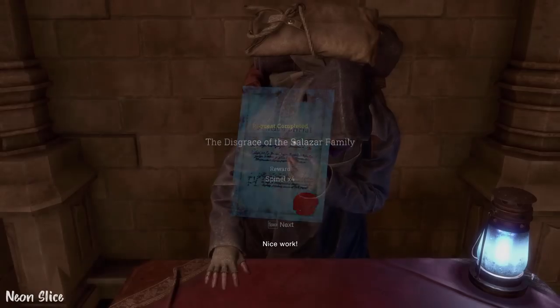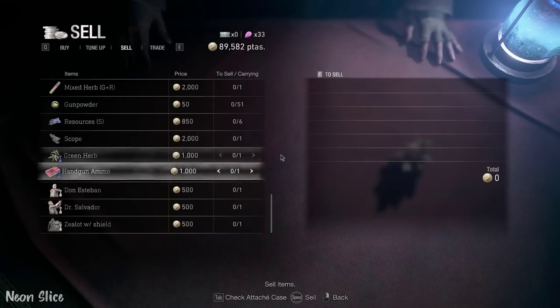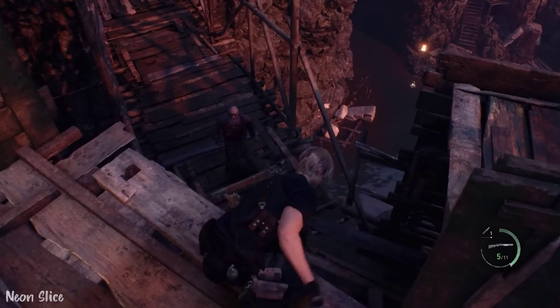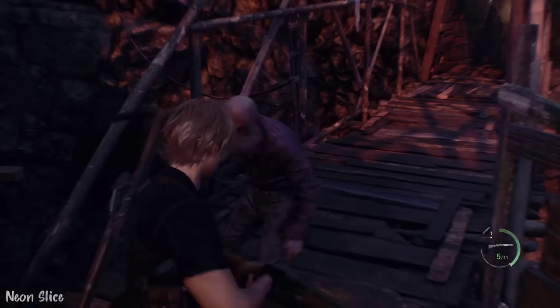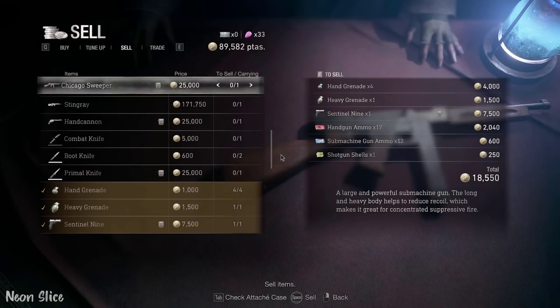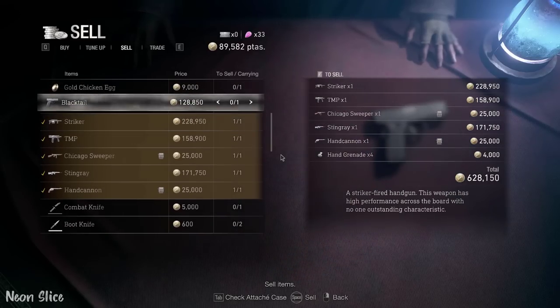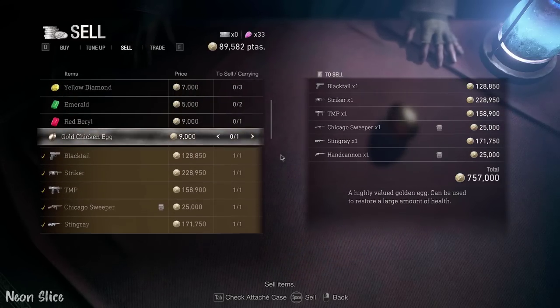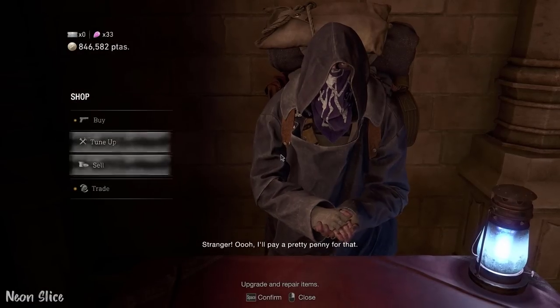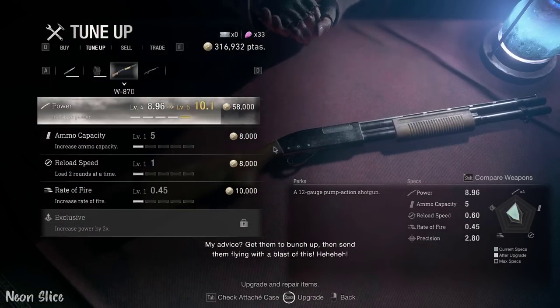So what is the best shotgun in the Resident Evil 4 remake? I get this question a lot because in my videos I always tend to use the W870 starter shotgun that you get at the beginning of the game. The reason why I use the W870 shotgun is because it deals the most damage and it is the most reliable weapon you can have early on. So let's start off by reviewing the W870 shotgun.